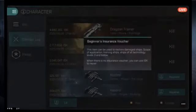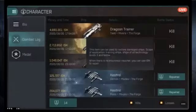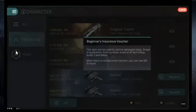Insurance vouchers are collected through the advanced tutorials — you get a handful with each advanced training mission. At the early level these will fully replace your ship, covering up to a tier three ship. Without them you can still replace your ship but it'll cost more ISK. The insurance simply offsets some of that cost.